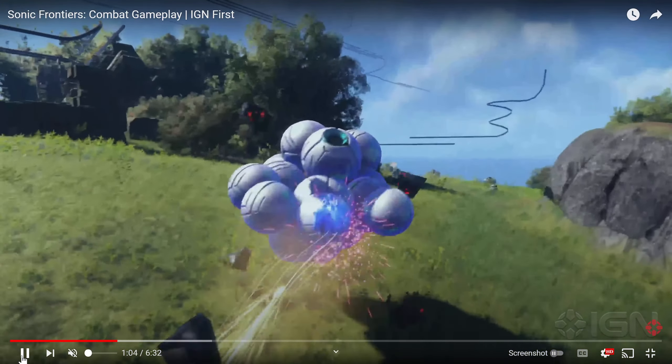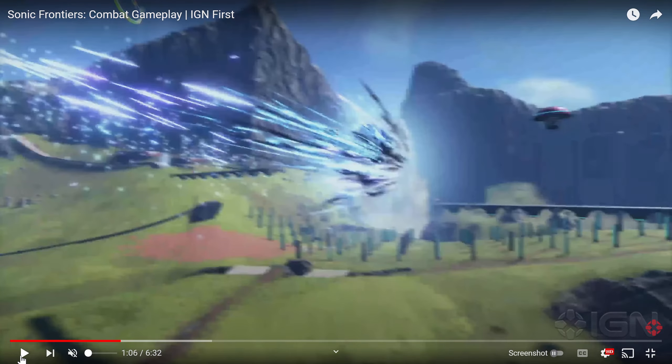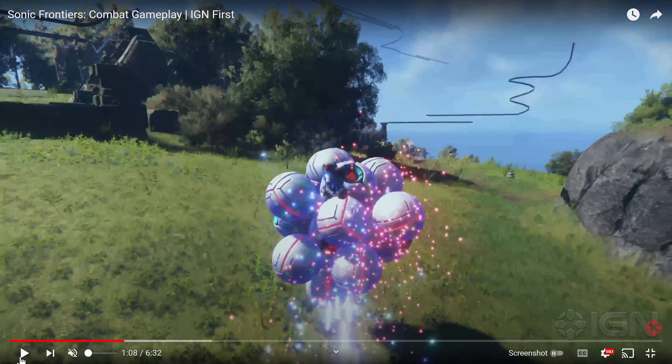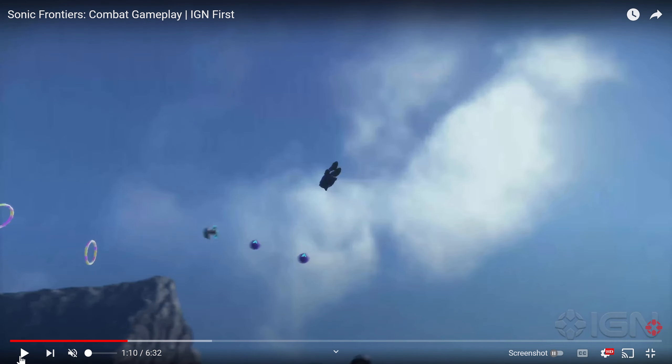I'm not exactly sure of the mechanics and how it works. When it's activated like that it looks a little unintuitive. If he can just dodge and go back that far and has a selection of moves, I think that'd be interesting. But it looks like it's just press a button and then go back that far.